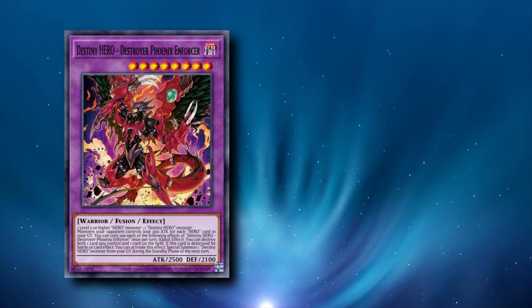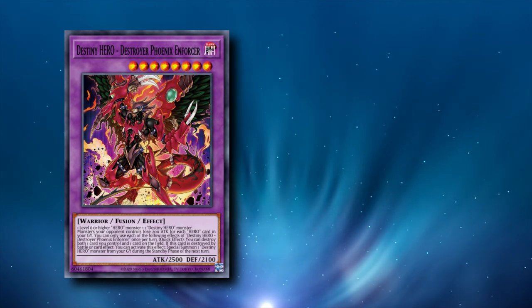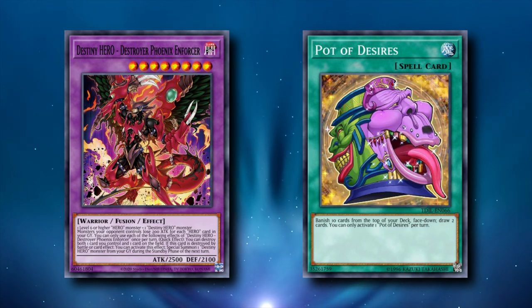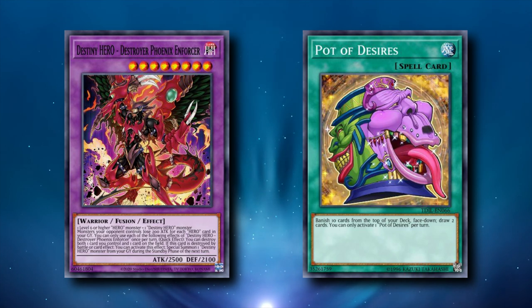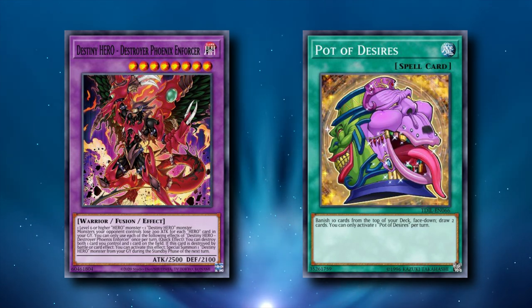Speaking of DPE, there is a choice that you have to make when running this deck. You can run the incredibly versatile Destroyer Phoenix Enforcer engine, or you can run Pot of Desires. DPE provides recurring value and more flexible combo lines through interaction, but Desires is just Pot of Greed and generates insane value on its own. Running these two together has pretty big anti-synergy, so if you're running DPE, cut your Desires and vice versa. The trade-off here is ceiling vs. consistency. DPE makes your deck's ceiling way higher, giving you more points of interaction from your combos, while Desires increases your consistency significantly.